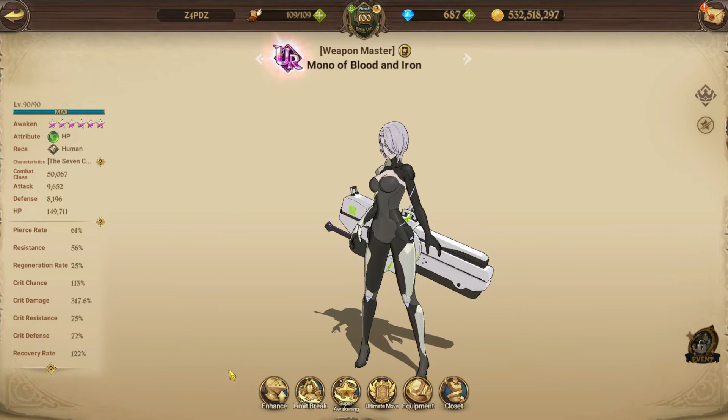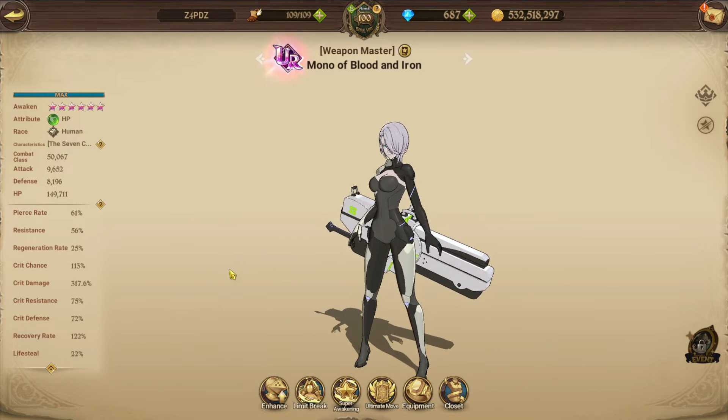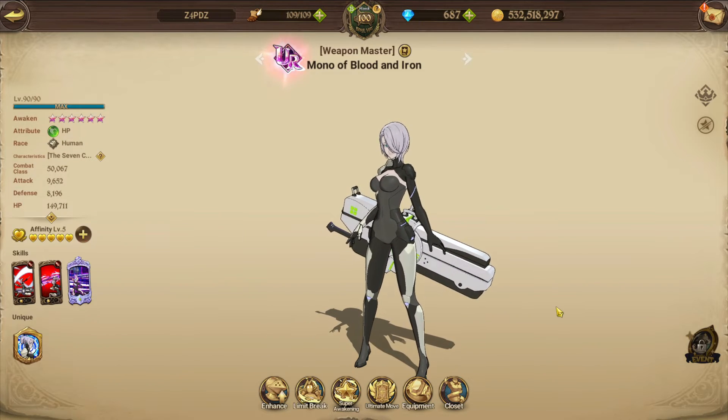317 percent crit damage with 22 percent lifesteal. You can use her in a catastrophe, human, debuff, or crit team. She sets herself up and you can build a team around her. That's it for the quick Mono guide - thanks for tuning in, see you in the next one!